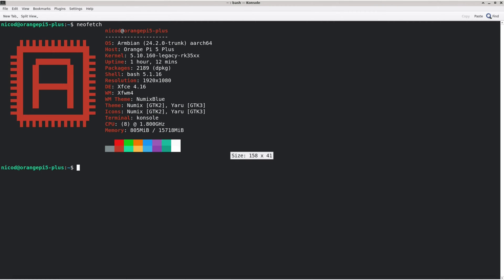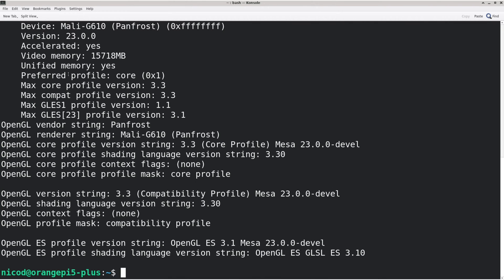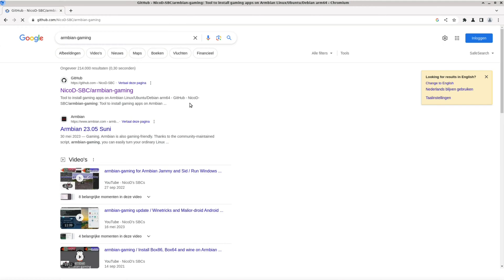First of all we need GPU drivers, so the repository from Amazing Fates with the Panfork driver. Then we need BOX64 and we also need AetherSX2. To install BOX64 I use Armbian Gaming — you can also just do sudo apt install BOX64, that also works.